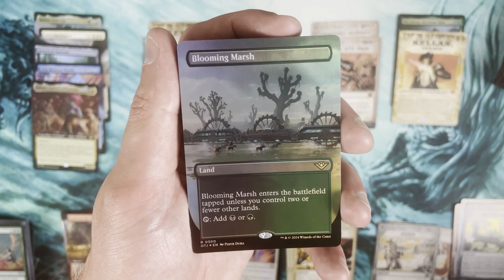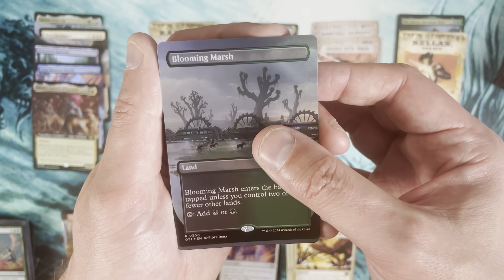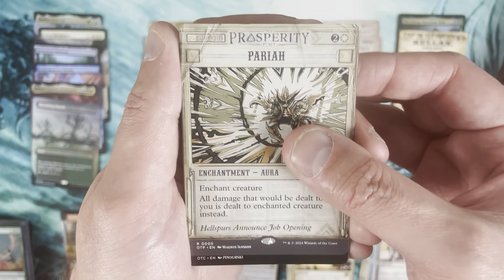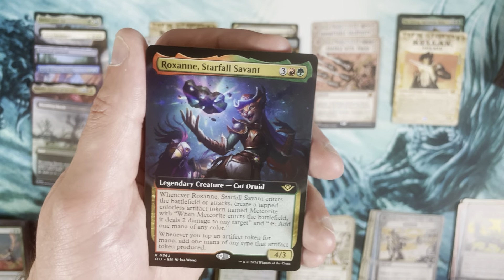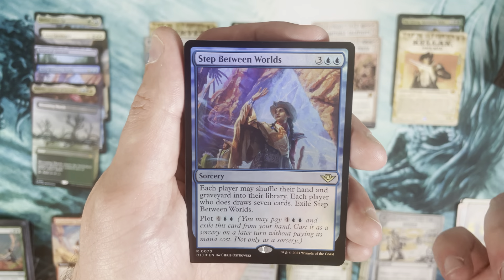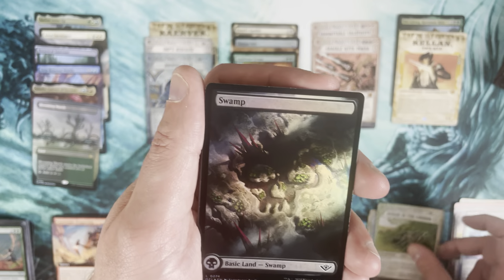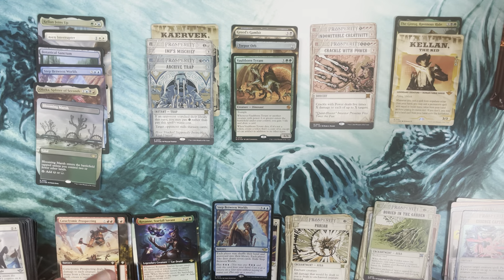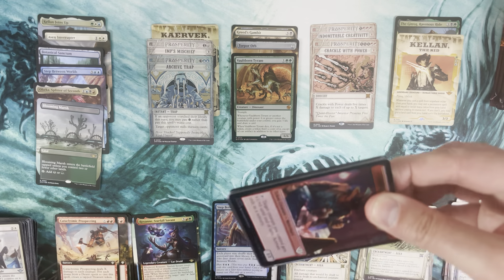Rare is an extended art foil Blooming Marsh — or wait, is it borderless? Yes, it's definitely borderless. Cool borderless fast land! Pariah, then a Swamp as the Breaking News rare, then Cataclysmic Prospecting. Roxanne as the extended art, Step Between Worlds as a pack foil this time. Essence Capture, Buried in the Garden, Swamp, and uncommons after that. I like that Blooming Marsh.